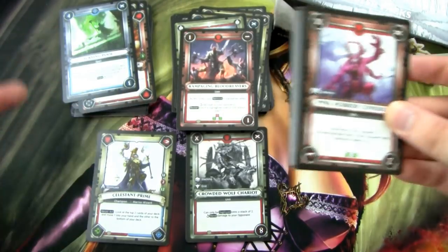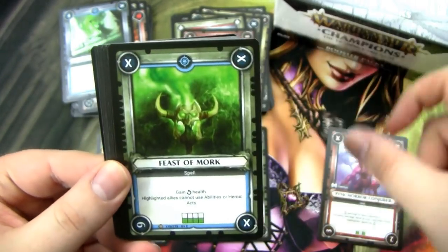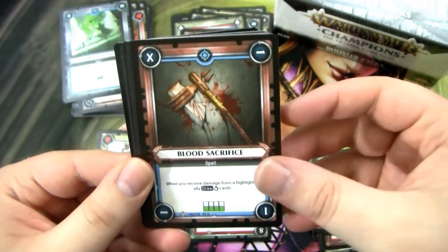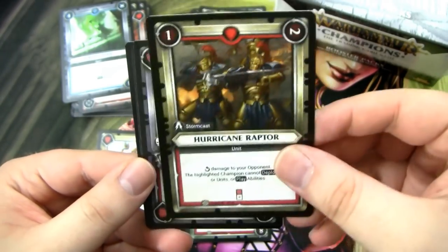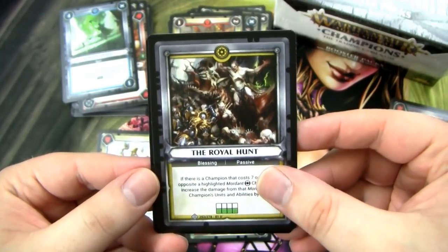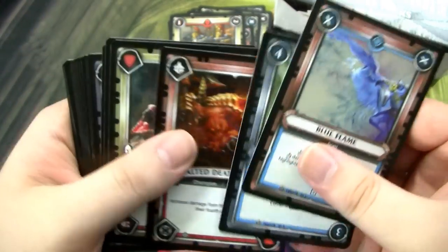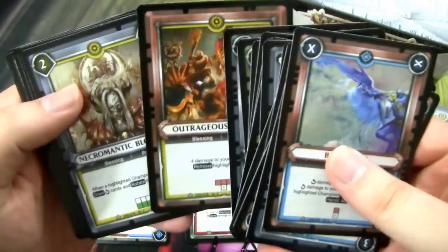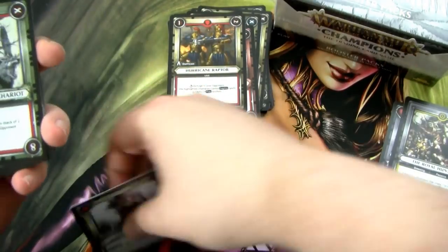Alright, this is the final pack for Box 1. We only have two foil rares. We have a Brutish Resilience, Blood Sacrifice, Enraged Alopex, and the rare is a Hurricane Raptor — one of my favorite cards, I really like this card a lot. A Skeleton Champion, The Royal Hunt, and then our final is a common Blue Flame. Let me just go through these real quick to see if I missed a rare. Maybe the first two boxes I opened were just pretty lucky. Yep, I think that's it — we just got two foil rares, but they both were pretty decent. Celestant Prime is really, really cool. Anyway, let's move on to the other box.